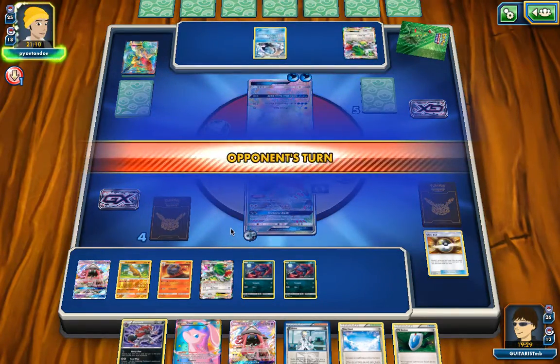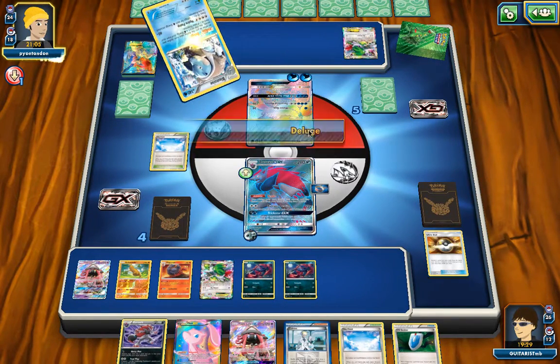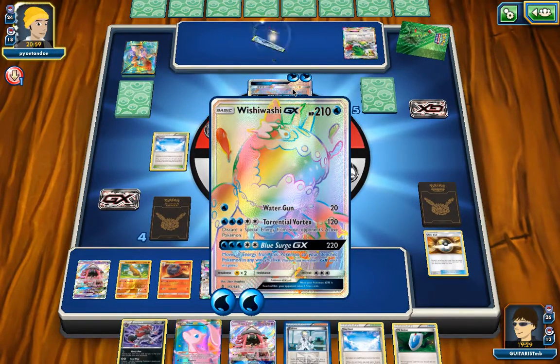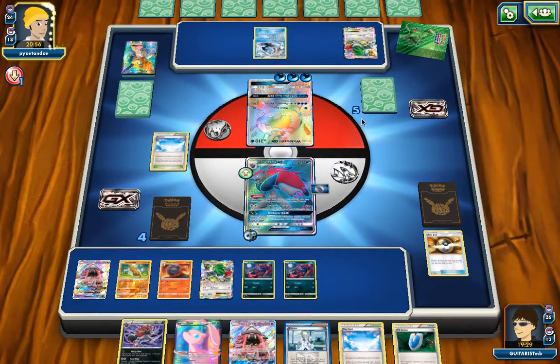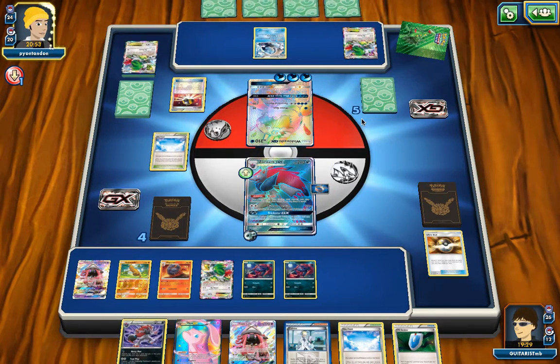I don't think this Zorwark is going to last. Next turn I have to have a pretty magical hand in order to knock out this Wishiwashi. There's only one way — in order to knock him out, I have to get the magical number. And he could disrupt the field a little bit if he wants to. If he decides he wants to play N or anything like that, there are ways for him to throw my hand off as well.